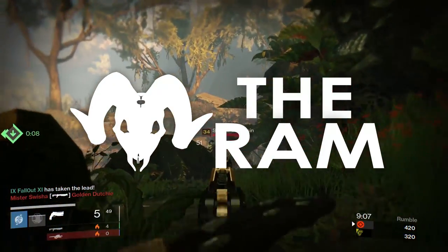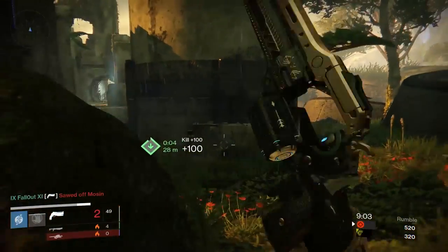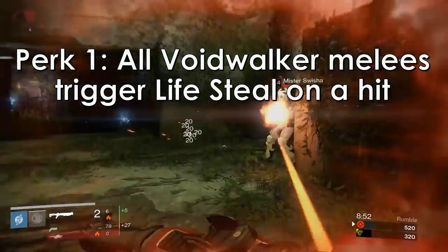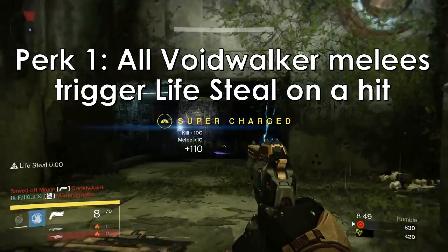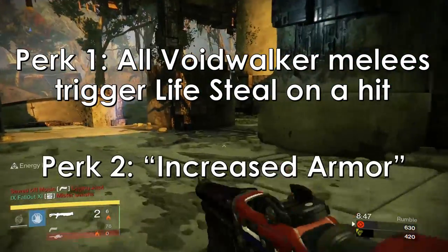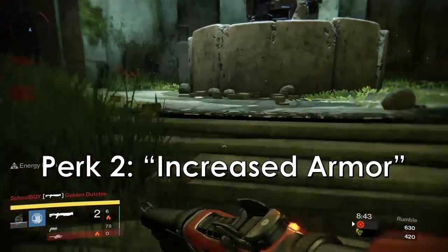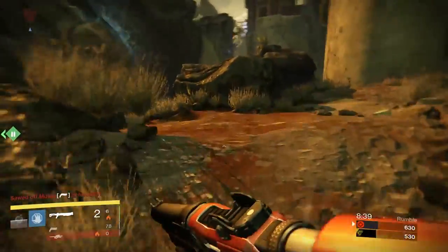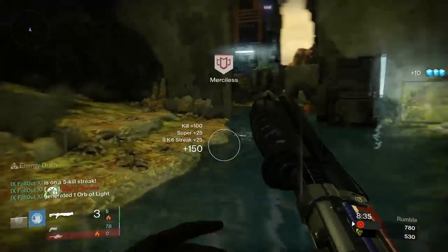The helmet has two unique perks rolled up together in one armor ability called Strength of the Ram. The first benefit gives lifesteal when you hit with any Voidwalker melee, which is great and very straightforward, but the other benefit just says 'Increased Armor.' That vague description is what I'm here to tell you about. I wanted to find out exactly how much extra armor the Ram gives you, and if that extra armor can let you live through more situations in PvP than other classes.